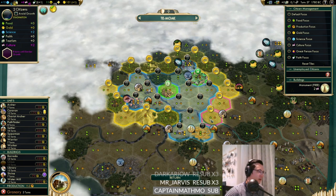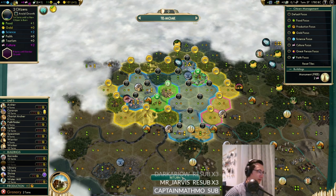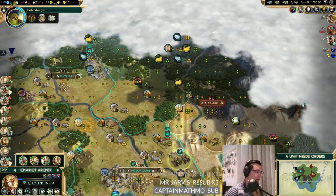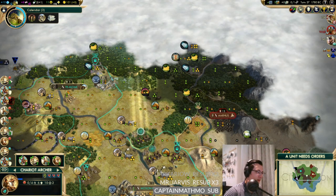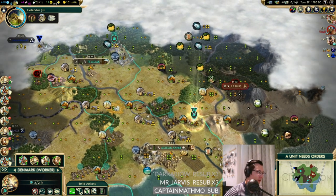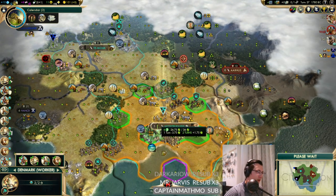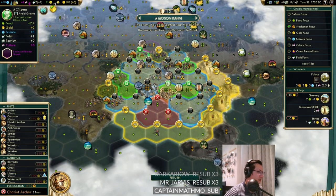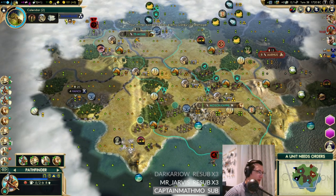We might have to leave this pathfinder here. We want to take this wheat in the city now. How long until the granary is done? Two turns. More chariots. I want to see what's here - there are a few units around so we're going to need these archers back for sure. Perhaps we should have teched for composite bowmen, not sure. Let's bring units around. We start needing to get more tiles for the capital but we couldn't grow last turn.